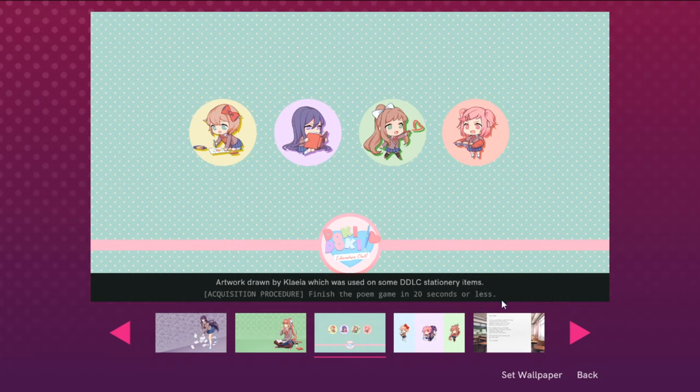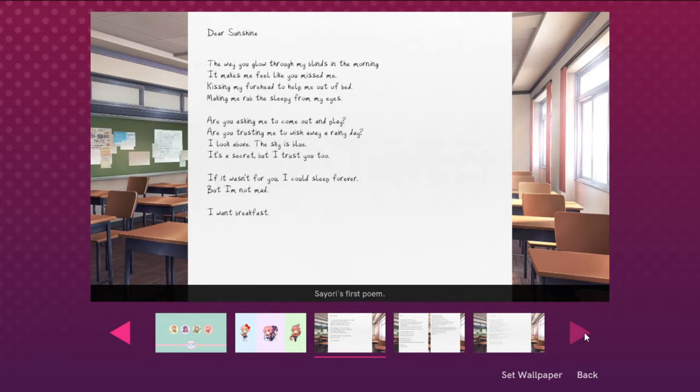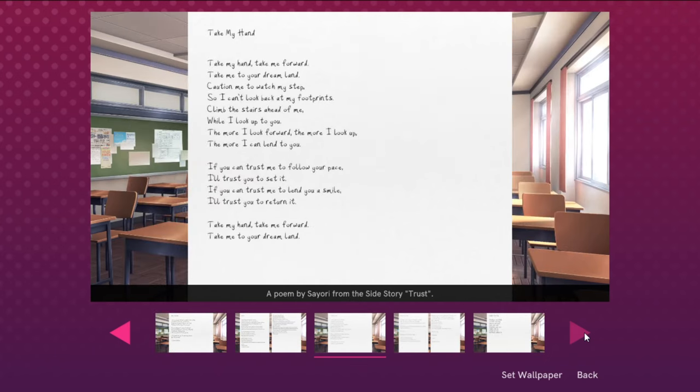To get this image, you have to finish the poem game in 20 seconds or less — just pick random words really fast. To get another one, you need to click on the word 'kawaii' during the poem game. These are all the poems, and the way you unlock them is by just viewing them within the game while you're playing. Or if it's a poem from a side story, you unlock it by playing the side story and viewing the poem there. All of these are relatively straightforward.